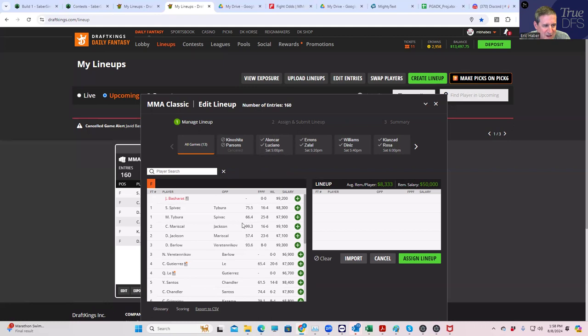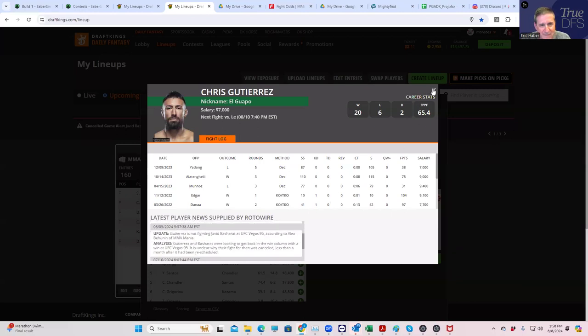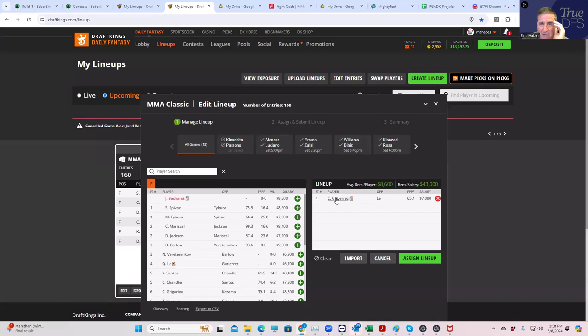The best play is not even remotely close — it's going to be Chris Gutierrez. The reason for that is that they priced him at 7k when he was supposed to be fighting Javid Basharat, and he was like a big two-to-one underdog. Basharat pulled out of the fight, and the replacement is Quang Lei. Gutierrez is now a big five-to-one favorite, and they can't change the salaries, so Gutierrez is probably at least two thousand to twenty-four hundred dollars mispriced.